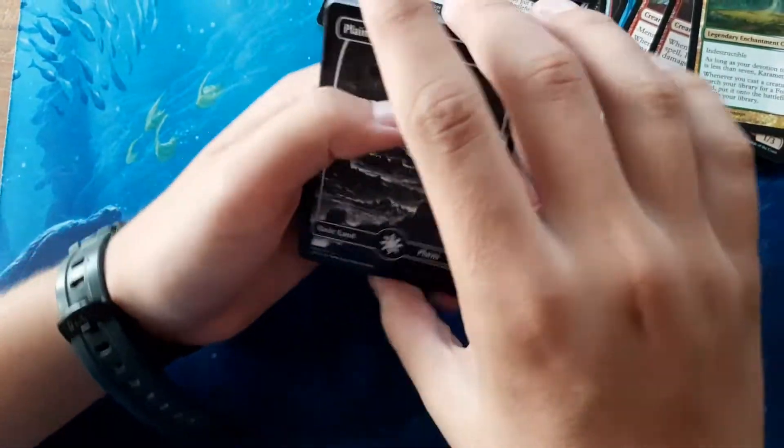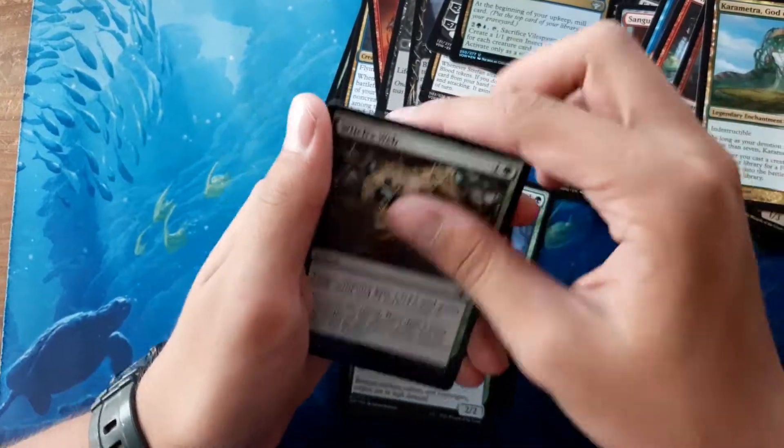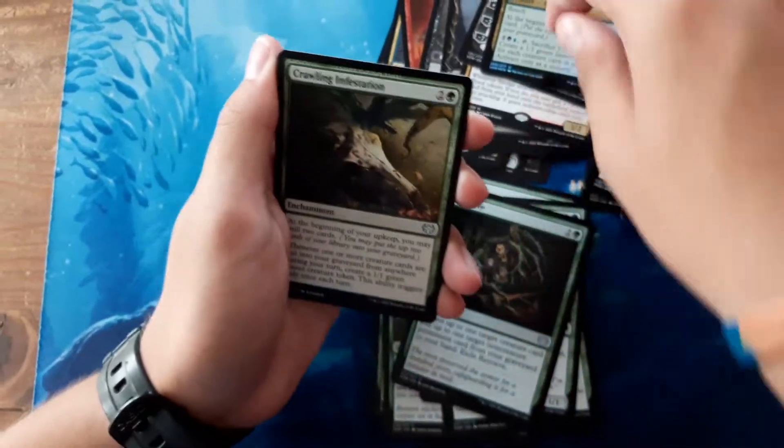Falkenrath Celerance, Spore Crawler, Mulch. Wait — no way! The first four cards are identical to the previous pack.